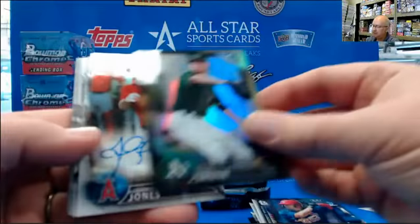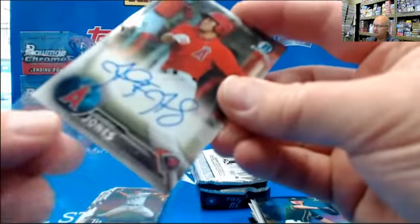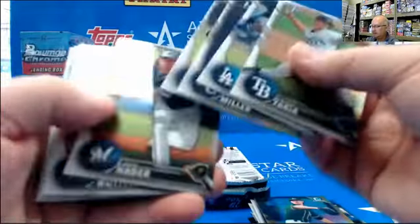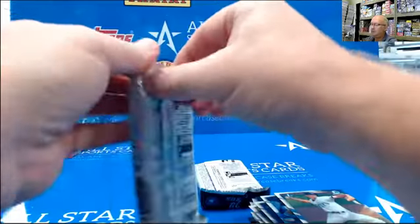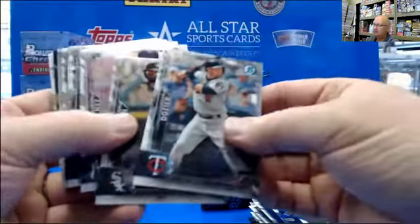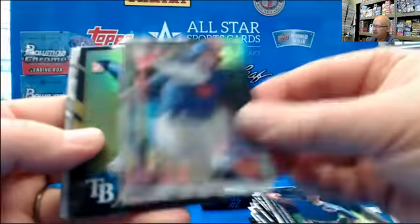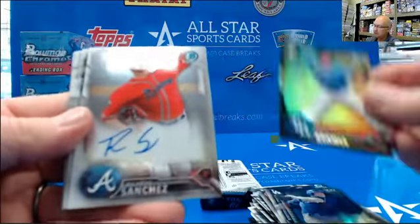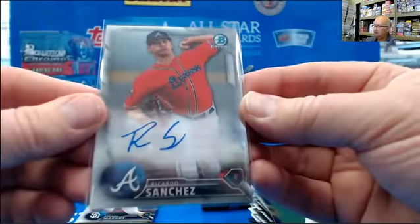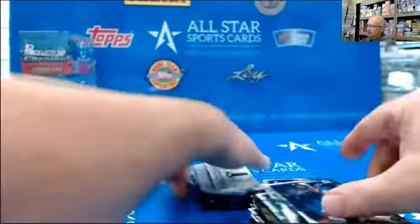Musgrove, Plummer, Zach Irwin, Jemai Jones — regular. I think that's a decent one at least. Pack three out of box three: the Gary Sanchez rookie card, Dwayne Underwood, Alex Verdugo, Willie Adams, Ricardo Sanchez of the Braves. Nice auto. And last pack — good luck.